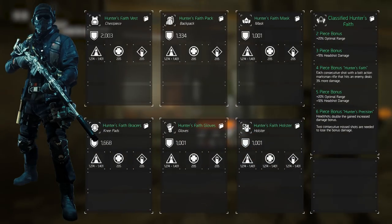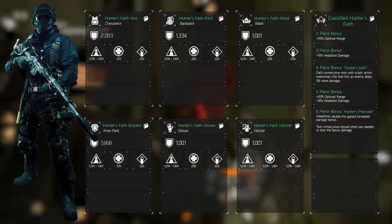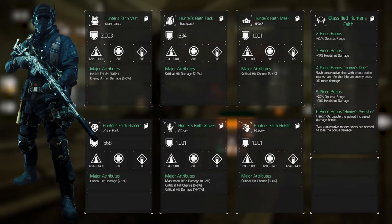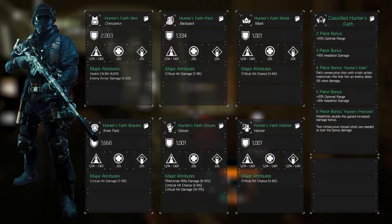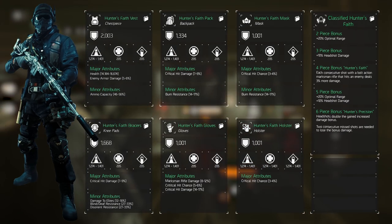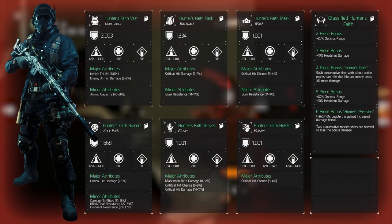The major attributes we're selecting are different per piece of gear as well. We're selecting those that can benefit our build in particular, meaning critical hit chance, critical hit damage, health and skill haste. Minor attributes are a little bit simpler. Using this build for PvE we'll be selecting damage vs elites, but other than that we'll have burn resistance, blind death resistance and disorient resistance.